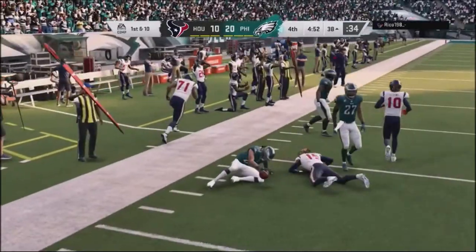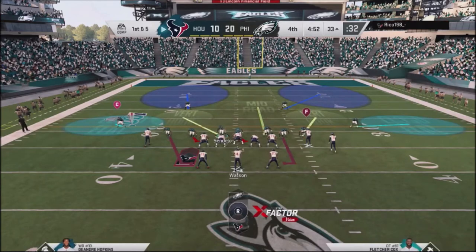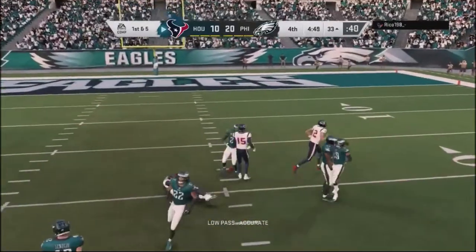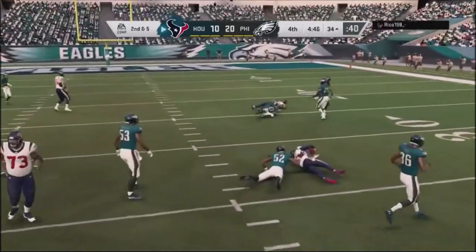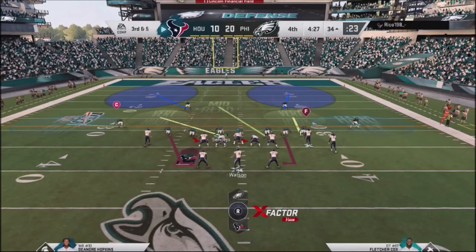I go into the big dime defense with that popular blitz — I go offsides. I did get an interception but the offsides put me in a bind, giving him a free play. That could have been a turnover to ice the game. I stay with this defense again — it was actually a perfect setup. Pressure comes off the edge but he throws into double coverage and no one comes down with the ball. Same play again — he tries to run the ball, which is one of the Achilles heels of this defense, but my defenders are in the area to stop it.